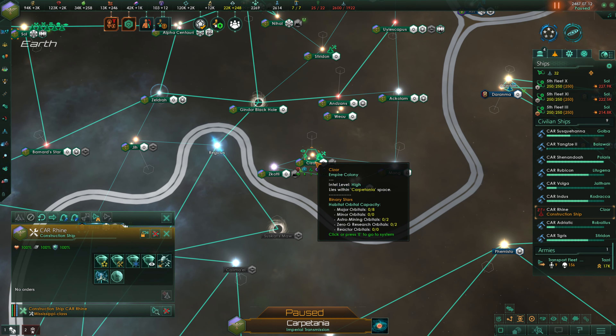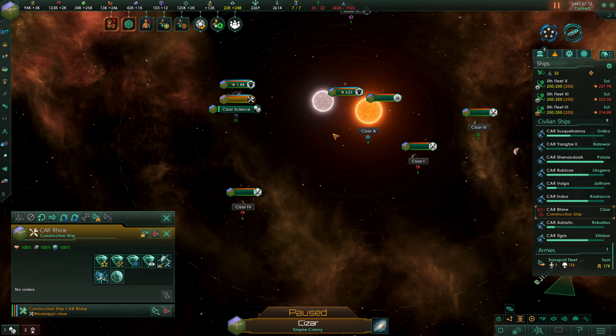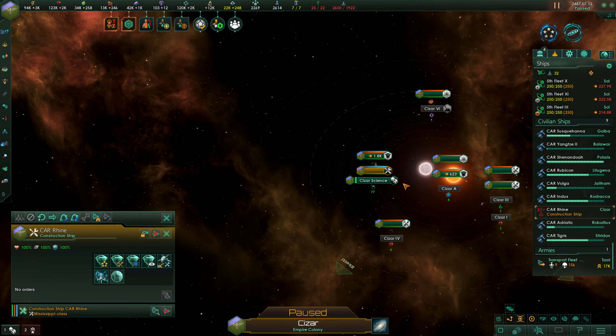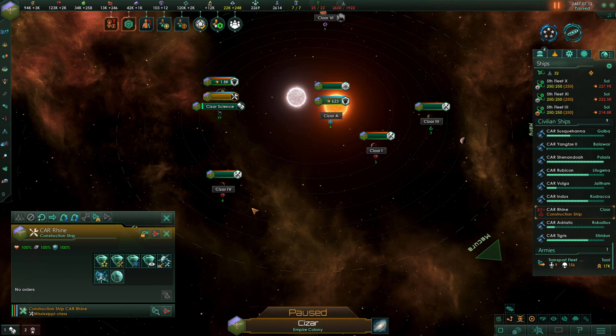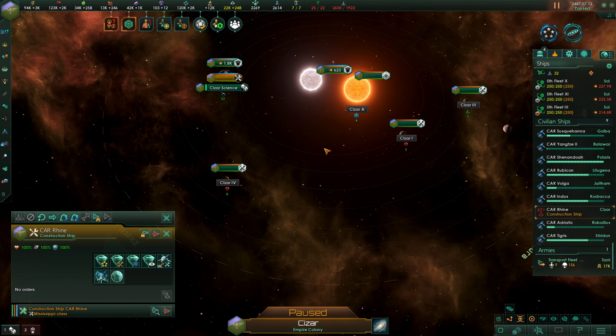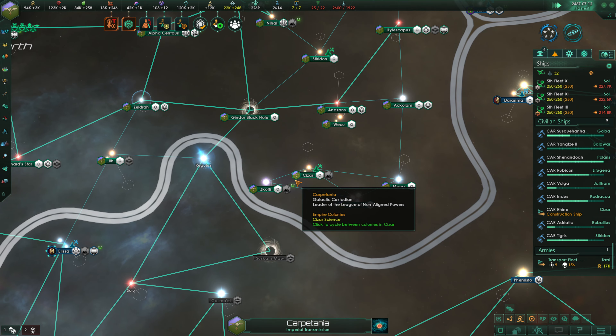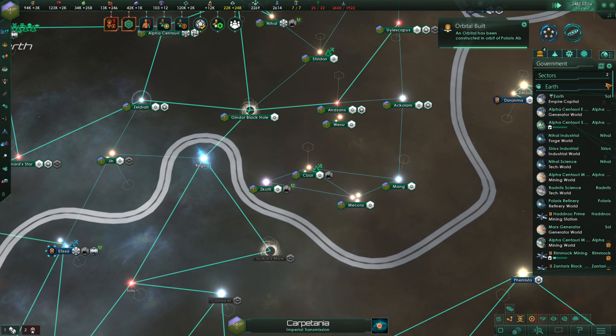So we're going to head over to Caesar. Looks like we built the orbital ring, but we have not yet built an orbital habitat here. We don't have the influence to do it quite yet, so we're going to have to leave this ship idle for the moment. That's okay.